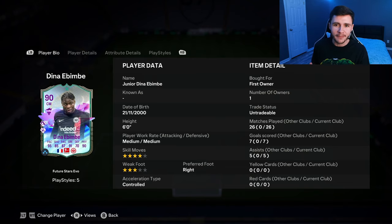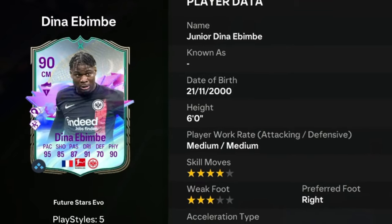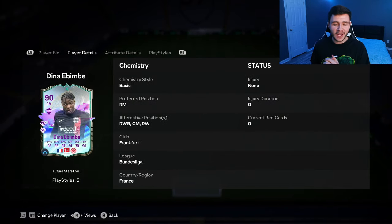It's none other than Junior Dina Ibembe. Ibembe is a 90-rated card. He has medium-medium work rates, right-footed with four-star skill moves and three-star weak foot. Now we do see a lot of versatility with the card, which is always great to see. He can play right mid, right wing back, center mid, and right wing positions. Now I've seen on Twitter a lot of people saying that as a center mid, they think he's probably going to be one of the best in the game, so that's going to be very interesting to test out.